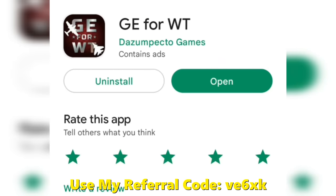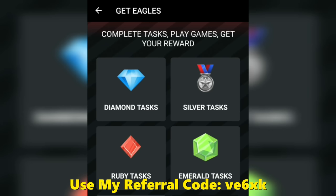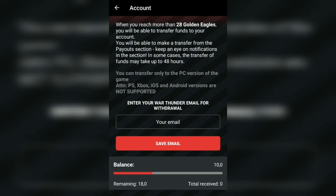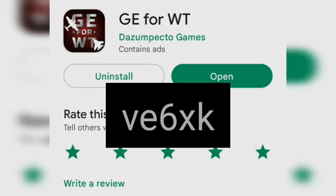Sponsor of today's video is Golden Eagles for War Thunder. Get free Golden Eagles by completing a variety of simple tasks such as downloading apps, watching ads, or completing surveys. Withdraw Golden Eagles into your game account easily. Use my referral code to get 10 Golden Eagles as an entry bonus — link in the description. Now back to our video.